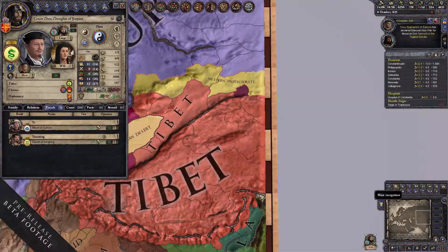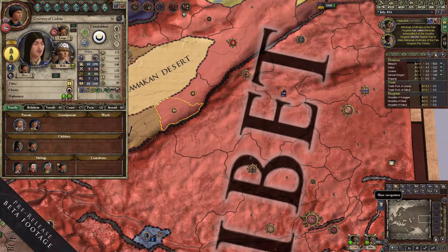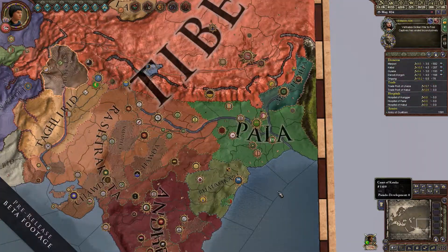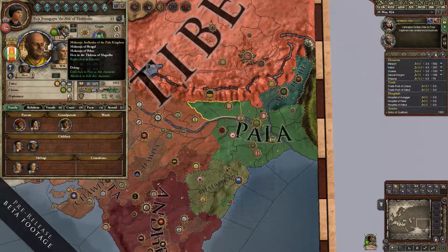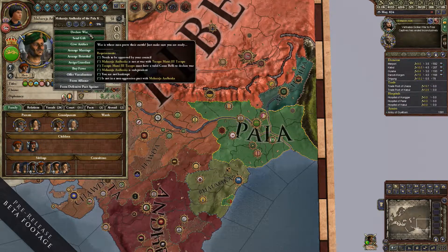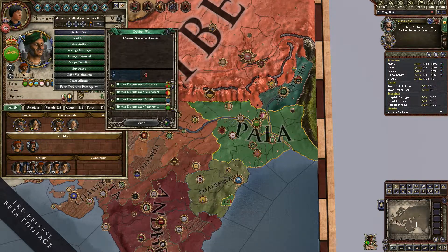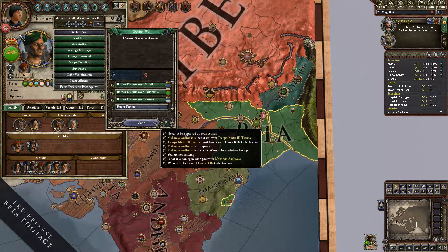There are seven new Casus Bellis intended to make it easier for small countries — for example, if you're playing a count — to expand within reasonable bounds. There should always be something you can do, even if it costs you something. For instance, if you're playing a Christian you might have to pay a lot of piety to declare an unjust war, but you can do it if you like.